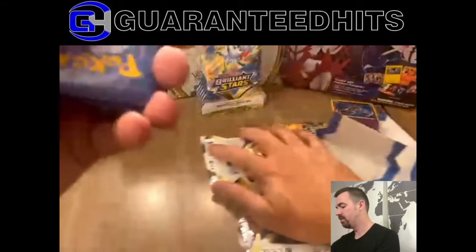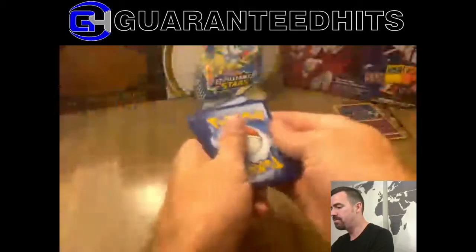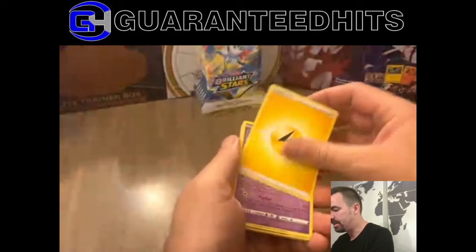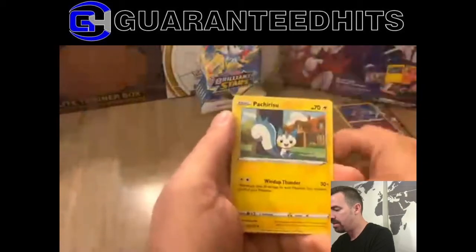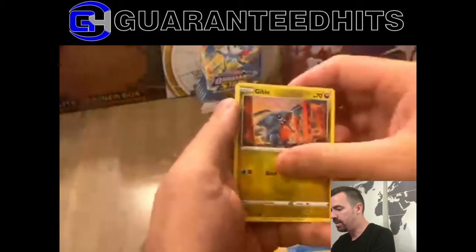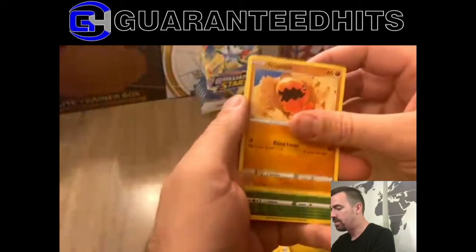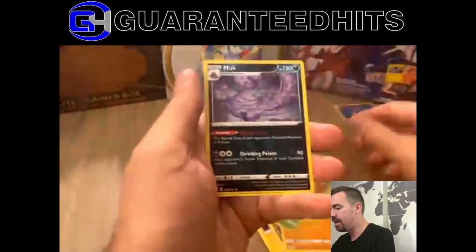I'll have my assistant help open this one. 1, 2, 3, 4. Come on, big hits. Flucha, Uzzel, Gible, Shremish. And another non-holo Muk.